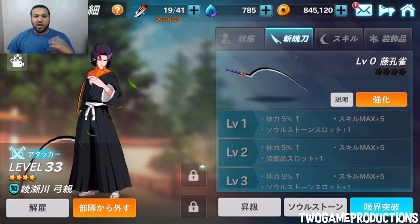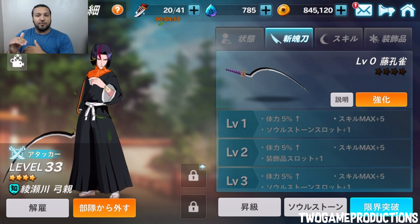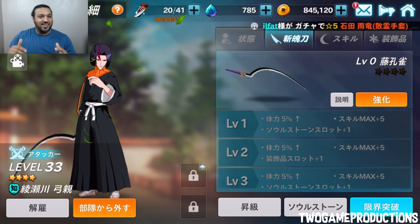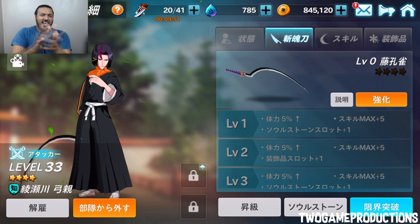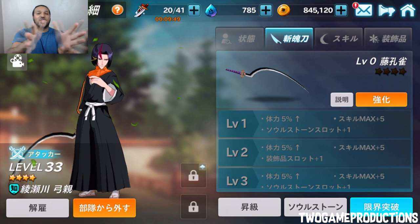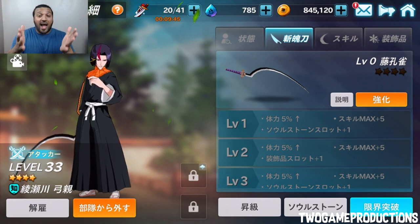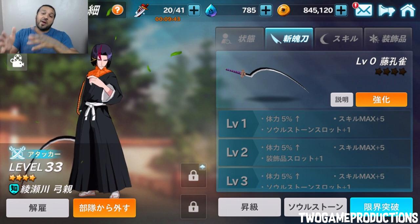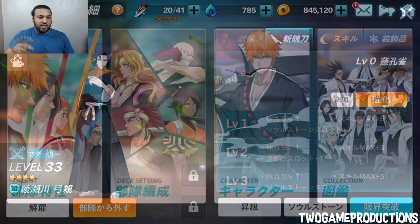The second bar is what we're going to click on. You can see Yuma Chika right here, with an orange bar next to the four stars. We're going to show you from the beginning one more time, because sometimes I can get lost in the game too. So we're going to go back to the main screen and then back to the Ichigo symbol to show you one more time how to get to this screen.